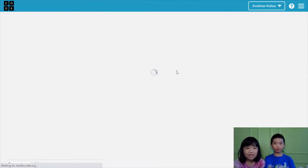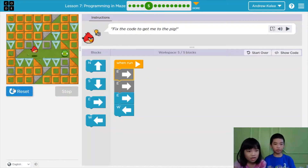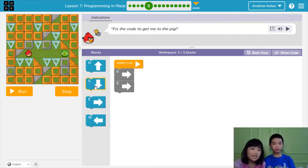Now it says fix the code to get me to the pig. Let's run it and see what it does — it goes east, east, east, west. Maybe we need to change the west to east. Yeah, let's change it. We know that east will still work — so east, east, east, then maybe we have to go east again. Yes, let's try.